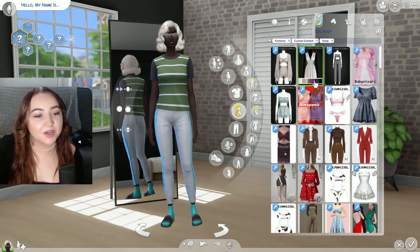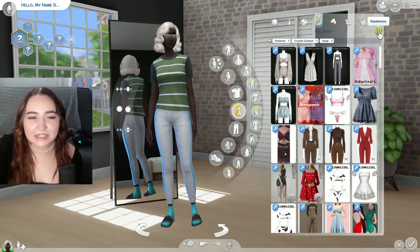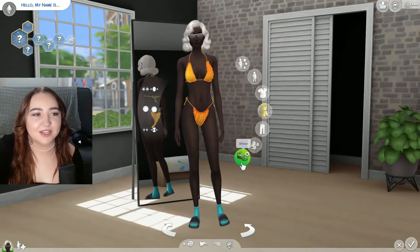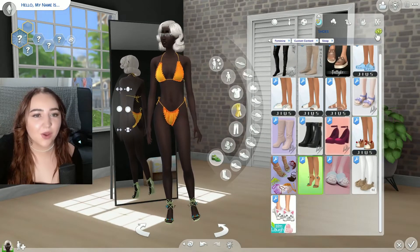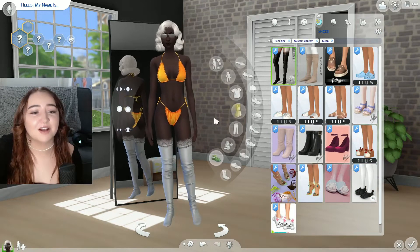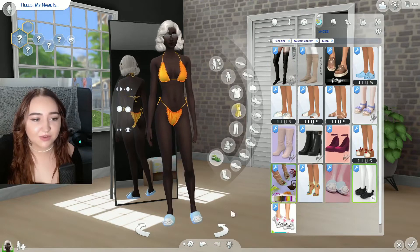For sleepwear, we'll do full body because I have a lot of full body items like robes and stuff in here. One, two, three. This girl loves an orange bikini — this is like the only thing she's worn. And I guess we have to do slippers. Look at all of these: one, two, three. We got socks, but I really wanted those cute slippers. I've never even seen these — these are cute. I love those.